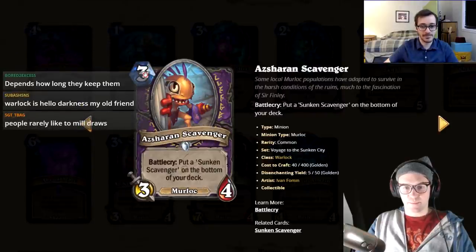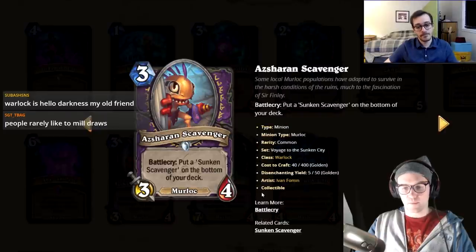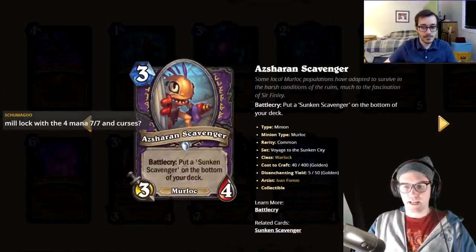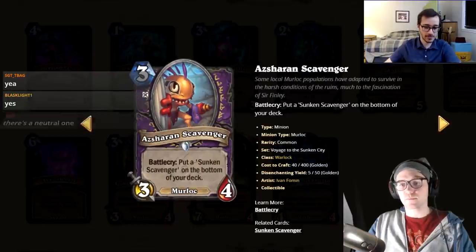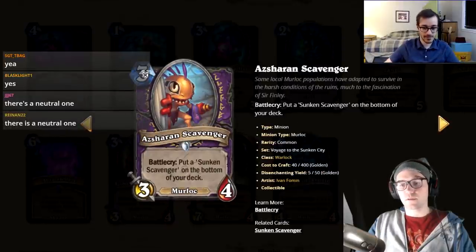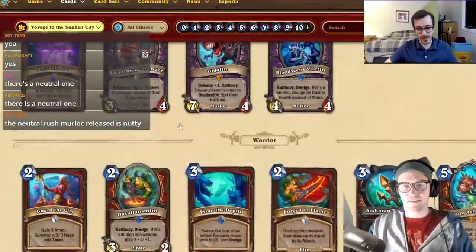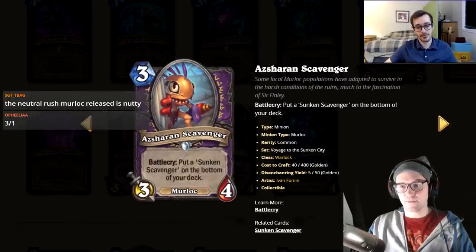Asharahn Scavenger — three mana 3/4 murloc, battle cry puts a Sunken Scavenger in your deck. The Sunken Scavenger gives all other murlocs wherever they are (hand, deck, board) +1/+1. It's reasonable for a murloc hand-buff package. Hosts wonder if there are any rush murlocs for tempo recovery; there's a 3/1 rush murloc. One host gives it a two, the other a one.